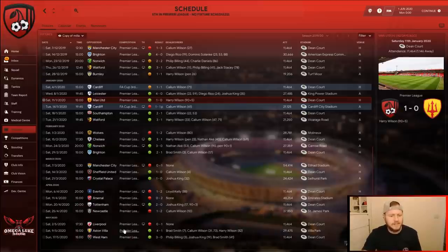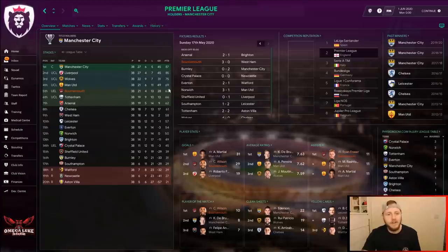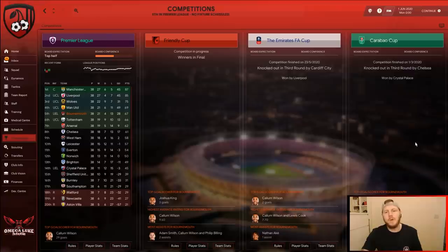Bournemouth finished with a 4-1 victory over Villa and a 3-0 victory over West Ham to finish 5th. In the overall league table, Manchester United missed out on top four, Chelsea missed out, Leicester finished 10th, and even Arsenal and Tottenham finished below Bournemouth, with Wolves sitting in third place. In cup competitions, they were knocked out in the third round by Cardiff and by Chelsea, but the league performance speaks for itself.